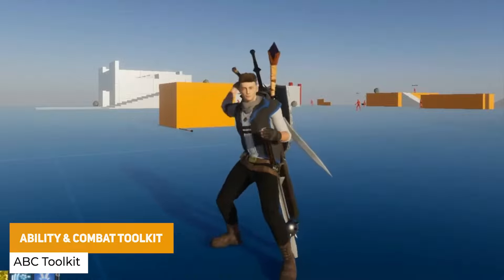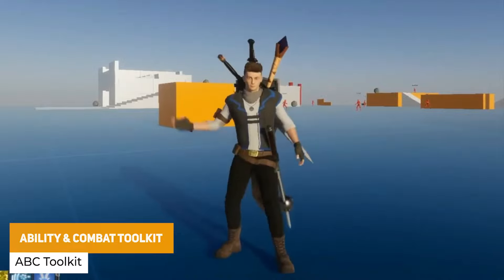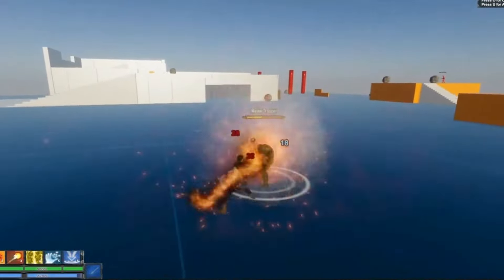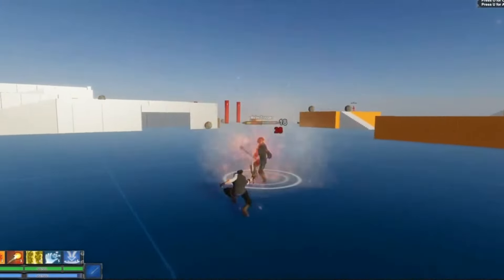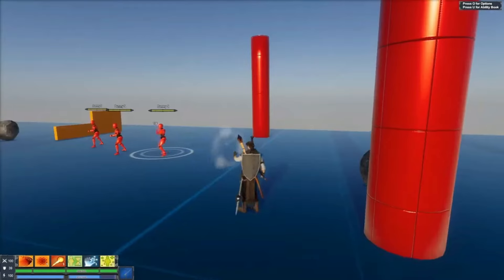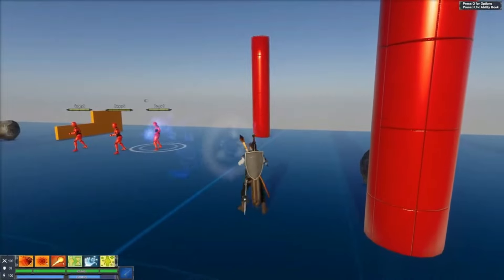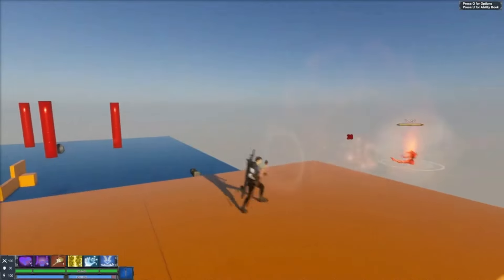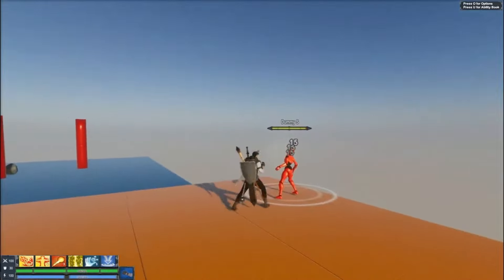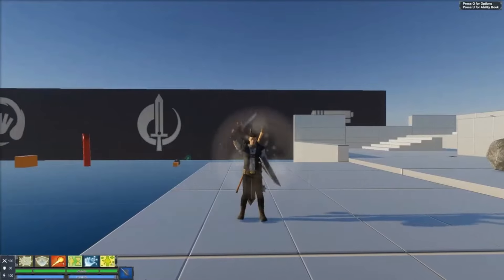For game controllers, we start off with the Ability and Combat Toolkit, which I actually haven't seen before. You can create attacks and abilities, weapons and spells in various different styles with 9 pre-made weapons, 50 configured abilities, and 40 different effects. It includes a whole bunch of stuff: swords, guns, hand to hand, bow and arrows, dual weapons, shields, two-handed, air combos, heals, buffs, debuffs, area of effect spells, grenades, and sticky abilities.